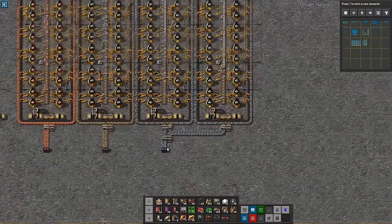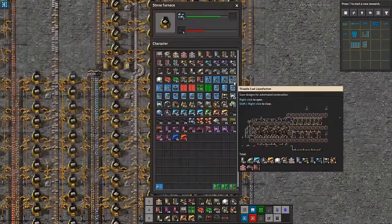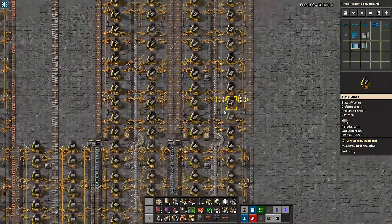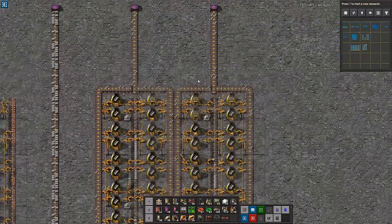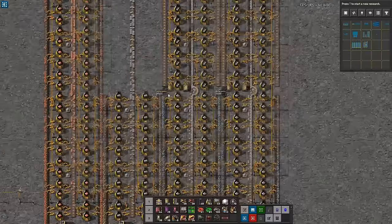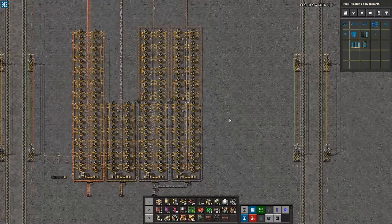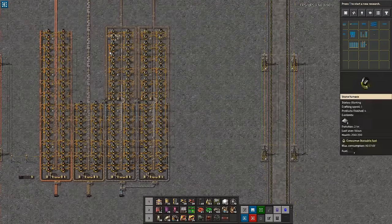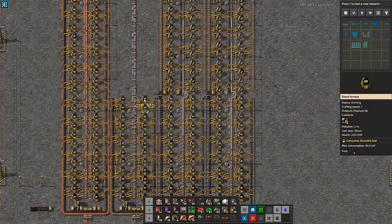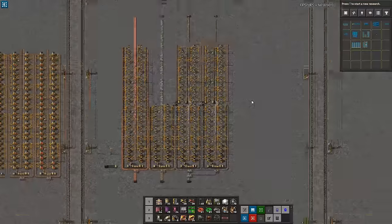Let's work through the math. This section of 24 furnaces crafting at speed 1 every 3.2 seconds produces half a yellow belt. That half belt merges into half a red belt coming out. Everything is now working — they're all getting iron, and where one started earlier there will be a temporary stockpile but that's totally okay. It will feed all the way to the very last furnaces eventually. What we have now: one full belt of iron coming in, being consumed continuously, merging back together and going out. You might note that this design doesn't work if you place it directly next to a copper column — in that case, just place the steel on the other side, or better yet only make steel in that block.